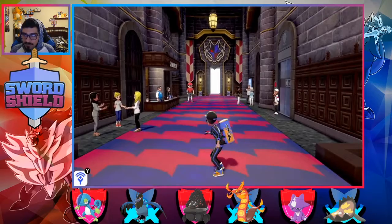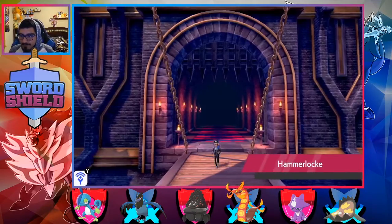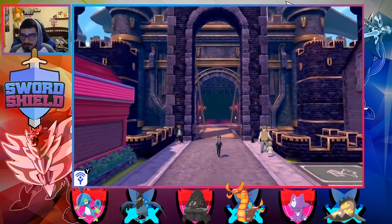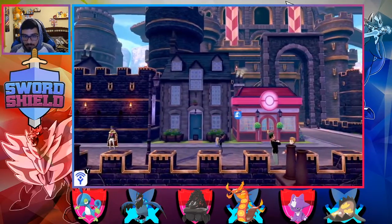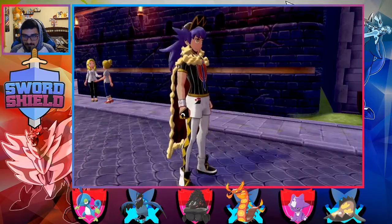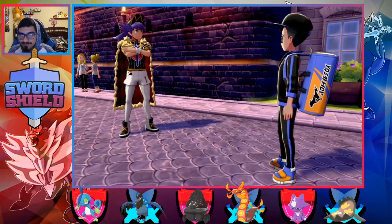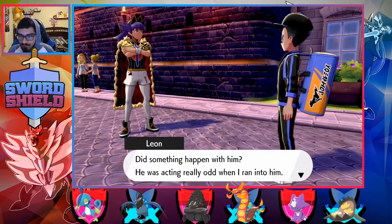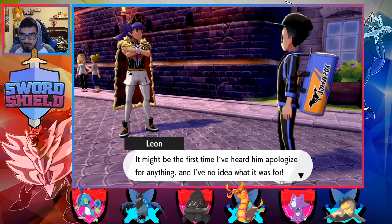I was going to say it was probably the kids disappearing and that's what I saw change. I was going to say it was a little kid in there, which is kind of annoying because I need to deliver a letter. Oh, Liam! How's it going? Danny, seems you're doing well collecting gym badges. But Hop — did something happen with him? He was acting really odd when I ran into him. He took one look at me and said 'I'm so sorry Lee.' It might be the first time I've ever heard him apologize for anything, and I have no idea what it was for.